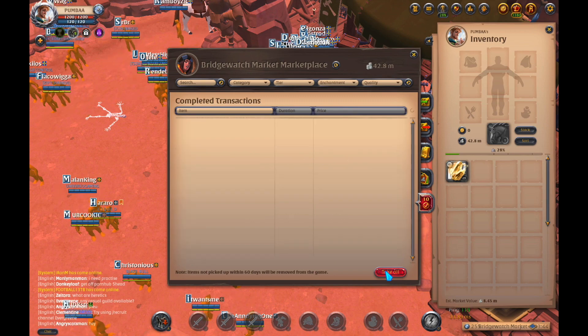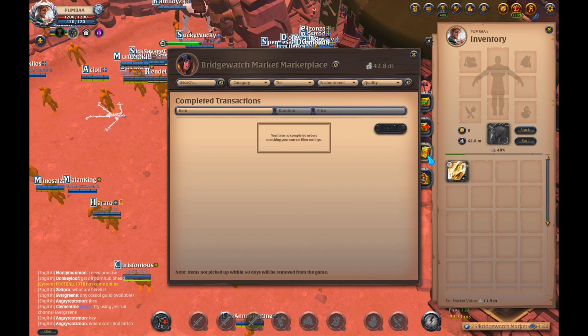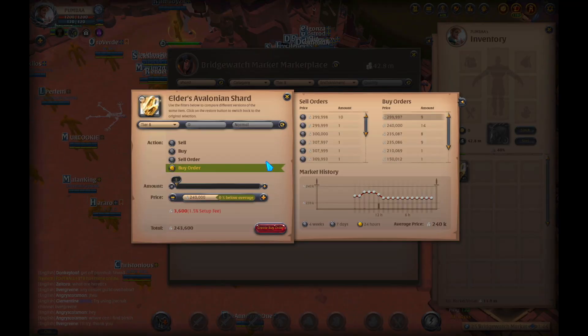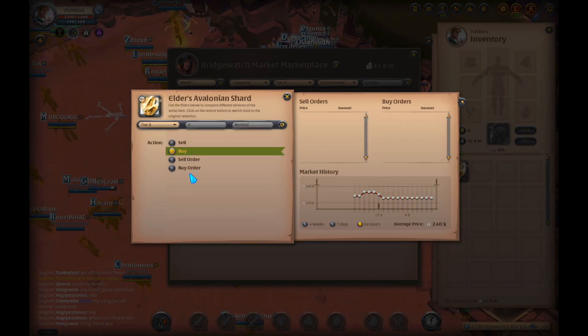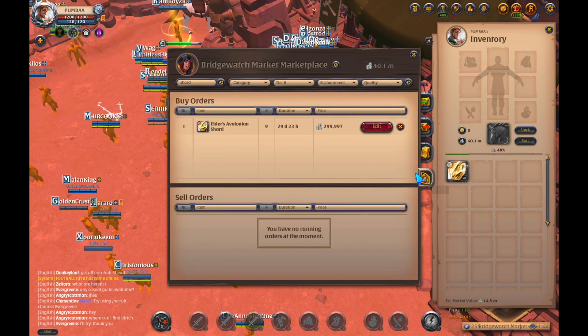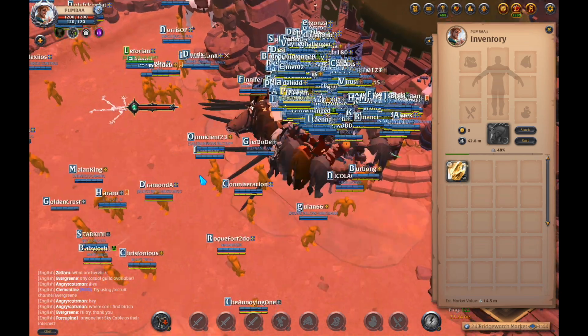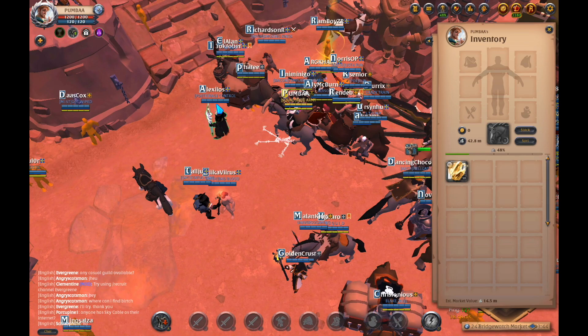I'm going to take all. How much have we got? We got 41, so now we just need 9 more. So we're going to go ahead and buy 9. Awesome, now we've got our 50. We're going to cancel this order. And so now that we have our shards, we're going to go out to the artifact foundry guy.